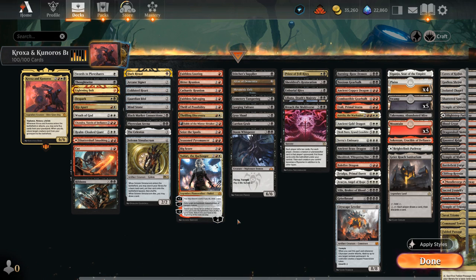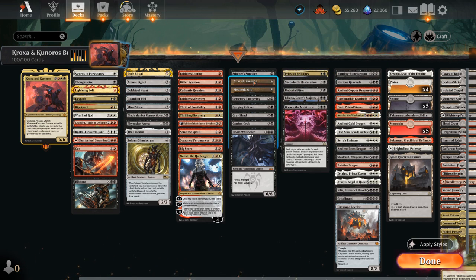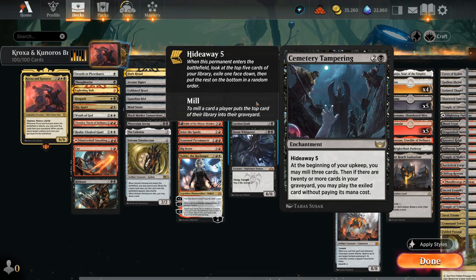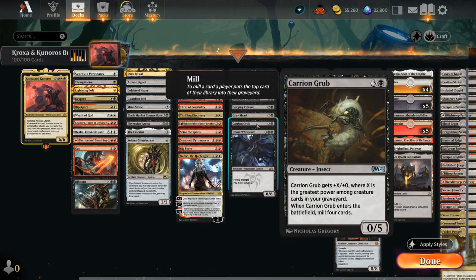Our next category is mill effects to fill the graveyard quickly to enable Kroxa and Kunuros. At one mana, Stitcher's Supplier mills three when it enters and when it dies — potentially milling six all by itself. Altar of Dementia lets us sacrifice a creature to mill cards equal to that creature's power, giving insurance if the opponent answers our first reanimated creature. Mesmeric Orb is great too — whenever a permanent becomes untapped, that permanent's controller mills a card. Here we're happy to mill ourselves whenever we untap our lands and ramp artifacts. Cemetery Tampering mills three every turn, and at 20 cards in graveyard we can cast the hideaway card for free. The Vulture mills four when it enters. The Skaab mills four as well. Carrion Grub mills four and has power equal to the greatest power among creatures in our graveyard, making it a legitimate win condition.